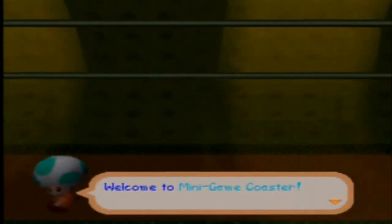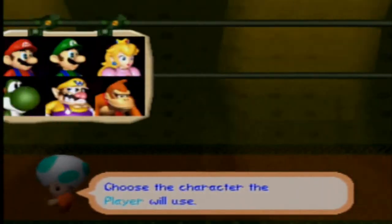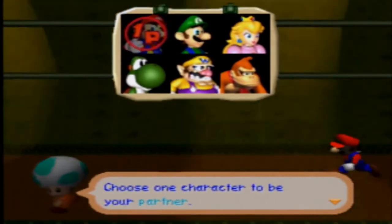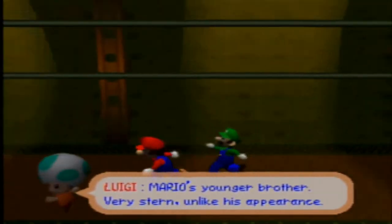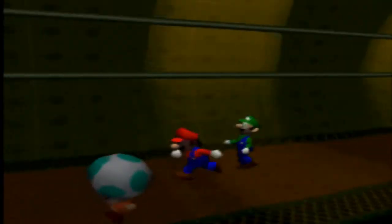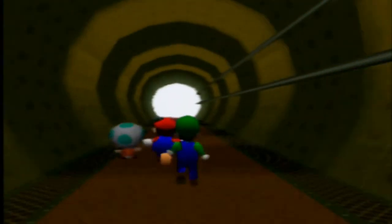Today we're beginning Minigame Coaster. Minigame Coaster is kind of like Minigame Island from Mario Party 1. You have to go through 9 worlds depending on what difficulty you select. If you select Easy Course, you go through 3 worlds. Normal Course gives you 6 worlds. Hard Course gives you the option to go through 9 worlds.